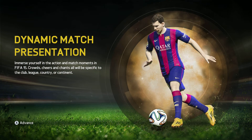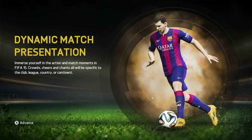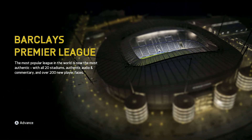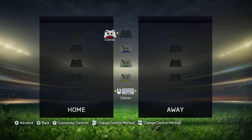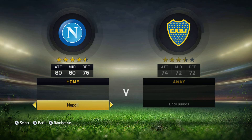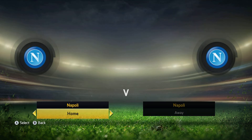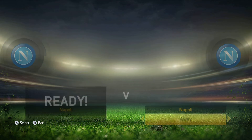Dynamic match presentation — immerse yourself in the action and match moments at FIFA 15. Crowds, cheers, and chants will all be specific to the club, league, country, or continent. The most popular league in the world is not the most authentic. What about the other leagues? Whatever. I am going to play as Napoli, since they're the only Italian team in the demo, and I'll play Napoli against Napoli to see the Italian League logo.